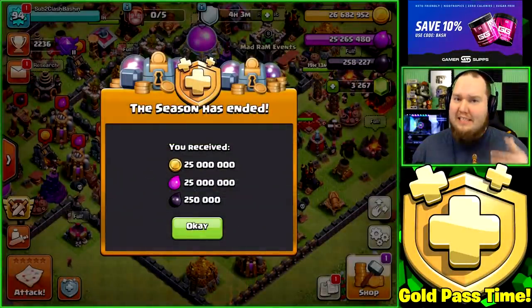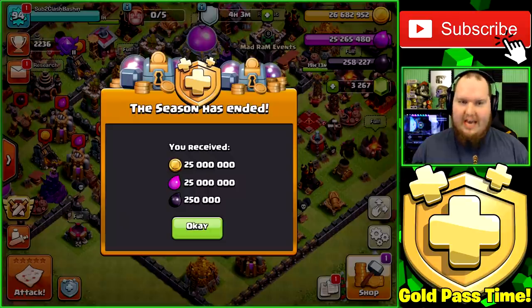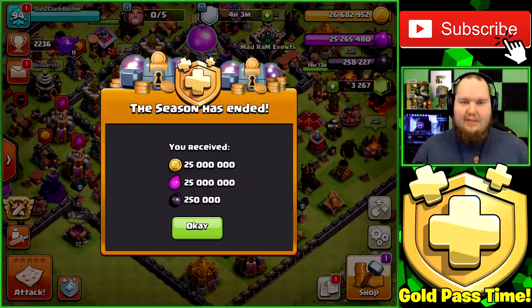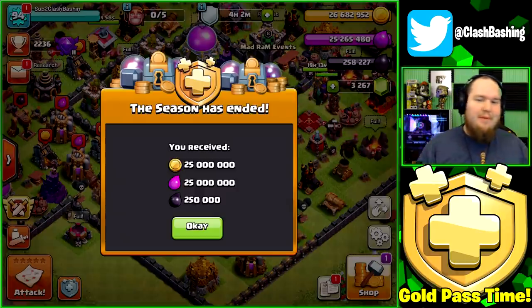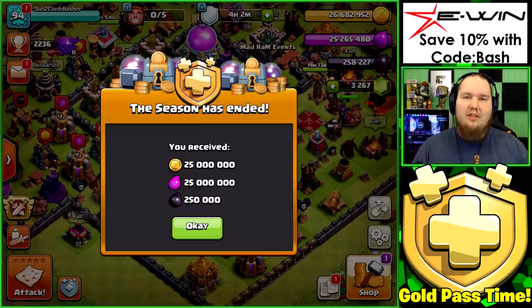What's going on Clash Bashers, it's Rocky here! Today we're back on our let's play Town Hall 9 account, and holy crap we got a lot of loot. I finally got this screenshot I've been looking to get on all my accounts that have the Gold Pass. We got 25 million gold and elixir from the season bank, and 250,000 dark elixir from last season's bank.